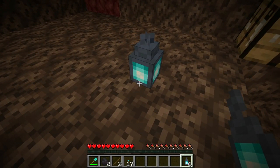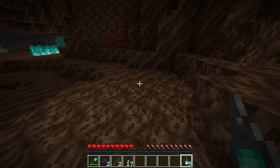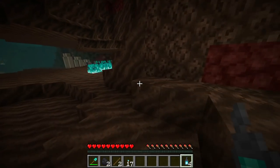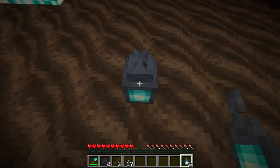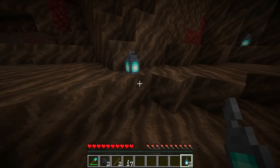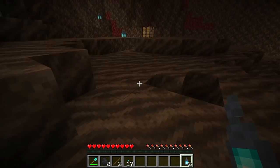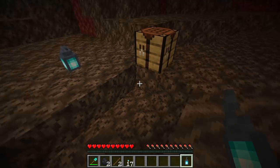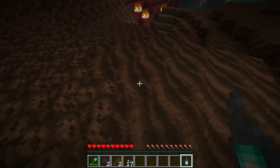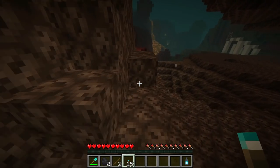Soul lanterns are an amazing decorative item with a very small flickering animation and quite pretty overall. They shed a good amount of light, unlike soul torches, and can be used to spawn-proof if you'd like. They're a nice accent to a lot of builds — even something like a dock — with their cool light blue flame. They're very easily made with soul sand or soul soil, and all soul fire items also scare away piglins.